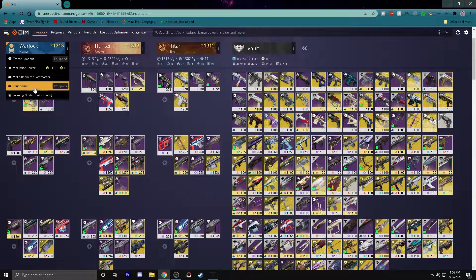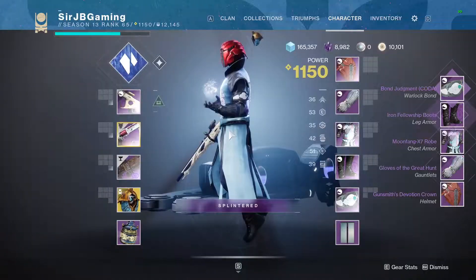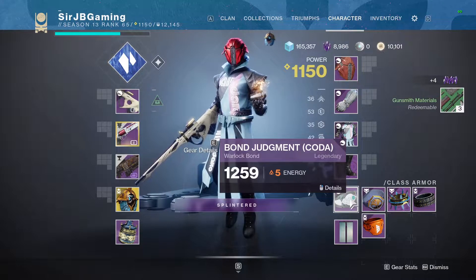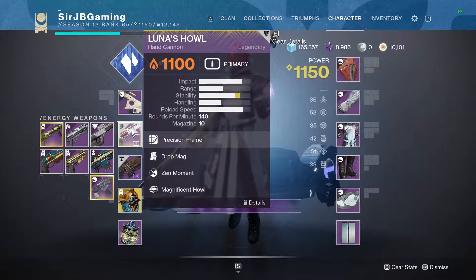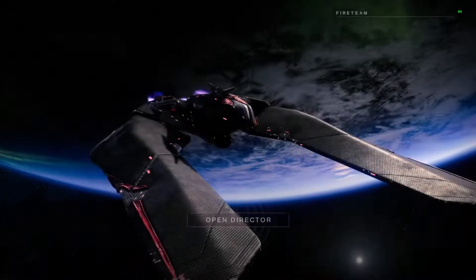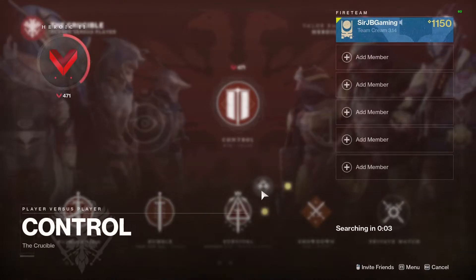Without further ado, let's go ahead and randomize my first roll. It randomizes your equipped class, weapon, and armor — so it's everything. I don't know if this pulls anything from the vault... oh my god, it does — it pulls things from the vault! It literally pulled armor, weapons, and everything. So what did it give me? It gave me the Transfiguration scout rifle, Luna's Howl — honestly that's kind of big — and then Bane of Sorrow. I'm going to be using Stasis. I will take this setup. For this one, because of how rough I am at this game, we're just going to play Control.